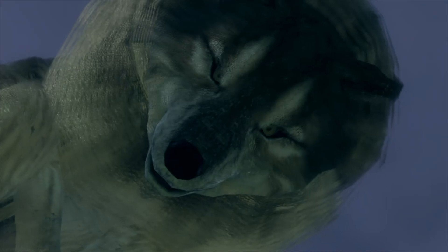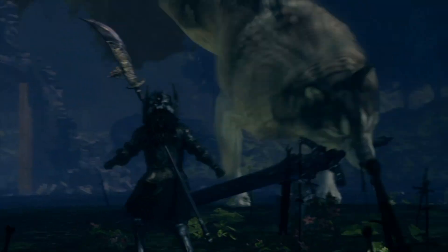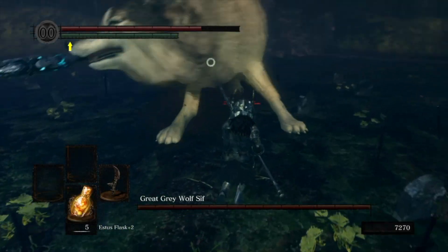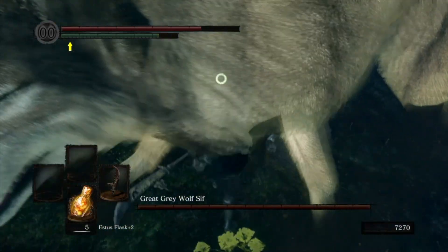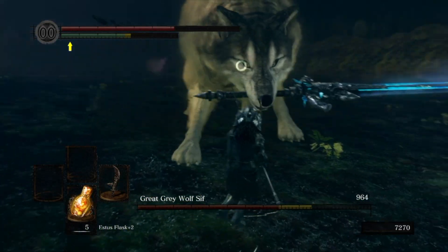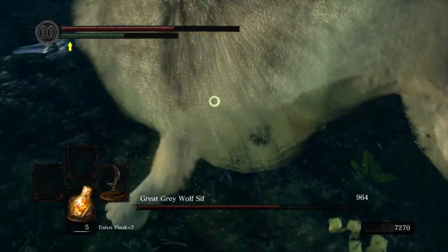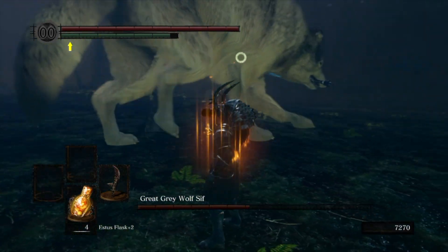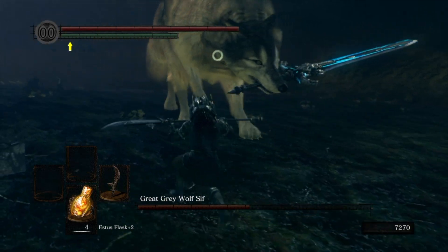Number 12 is the Great Grey Wolf Sif. Normally I don't condone killing dogs, but when you're trapped by a fog gate facing a ten foot tall mutt with a greatsword in his mouth, I can excuse it. Sif isn't especially dangerous as long as you remain under his front legs, but he does have that one double spin move that always seems to hit me and does massive damage. If this happens, your fate rests with the RNG gods as to whether Sif does a follow-up attack or lets you back off to heal. If you get the latter you should be able to recover in time to get back into the fray.